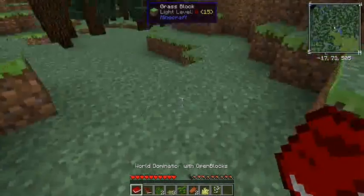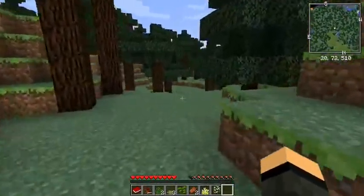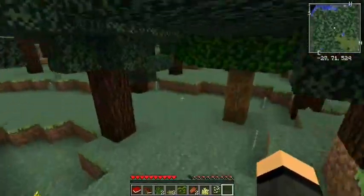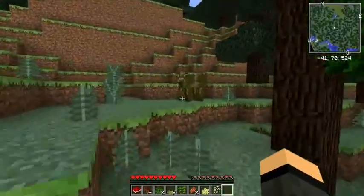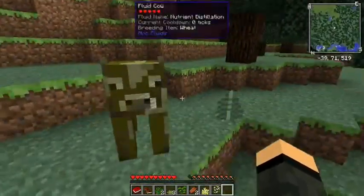If you right-click to pick up a bush, whatever is in your hand is going to right-click on the ground — if it's a book, you're going to open the book. Kind of looking at the world generation so far — Extra Biomes. Hello, what kind of cow are you? You are a nutrient distillation cow. Cool. You can breed the cows together as well.